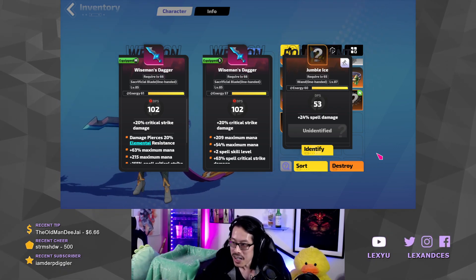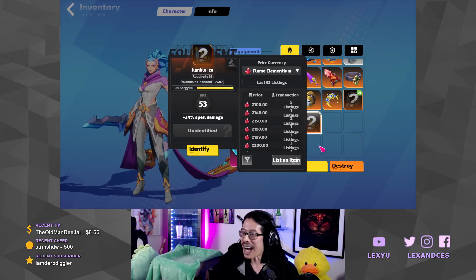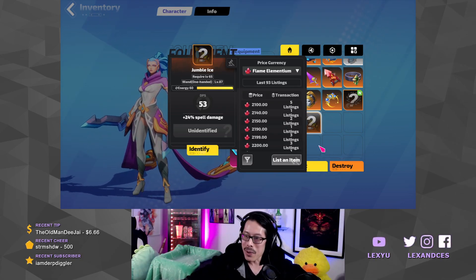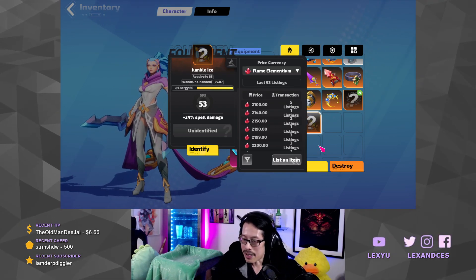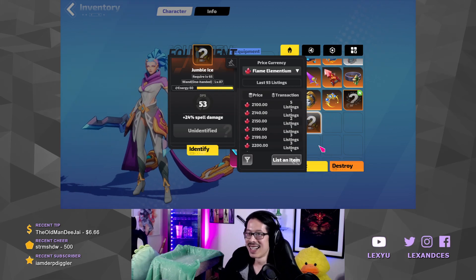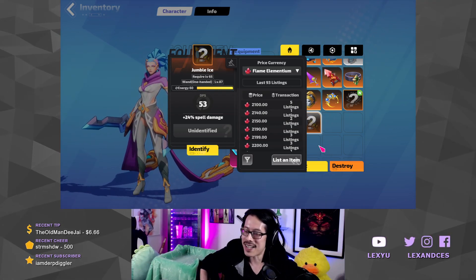What is this thing worth? Should I ID it? The cheapest listing right now is 2100. I can just use this. ID and double corrode, no bars, right? Let's go, dude! I just gotta chase legendary to drop!